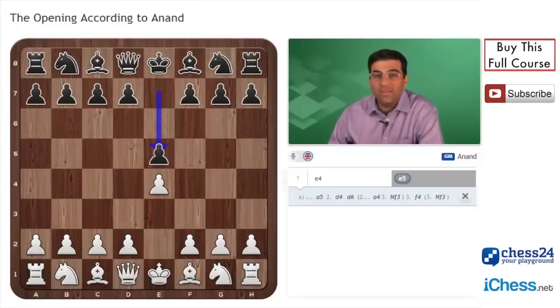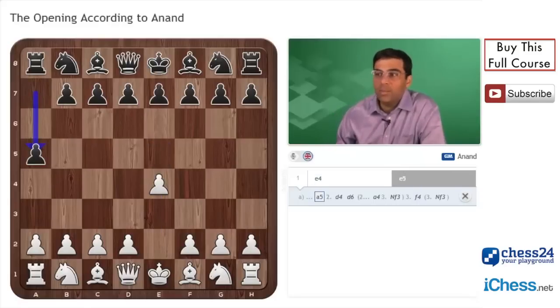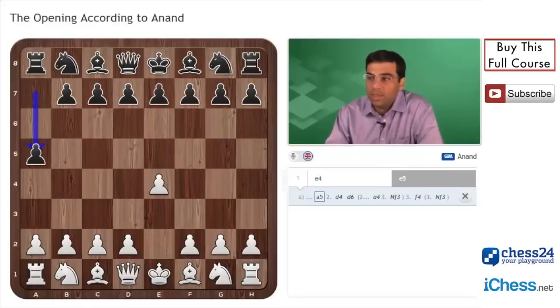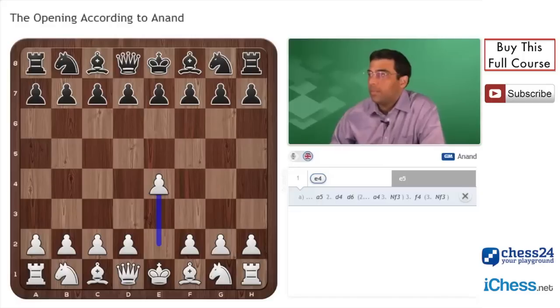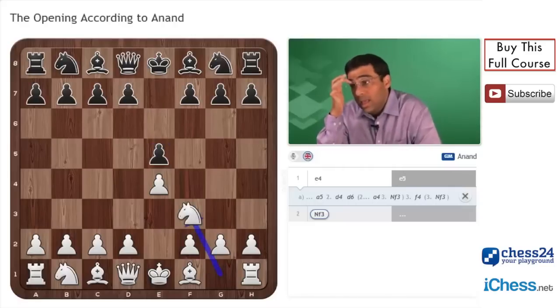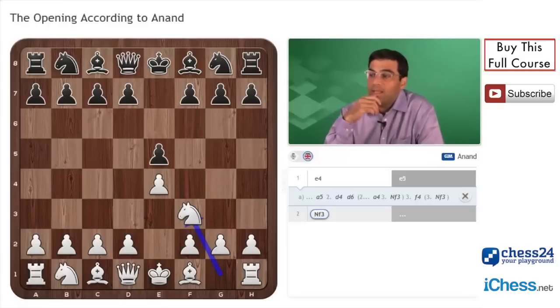E5 is a very healthy move. When we get to the openings we'll see many different variations so you get an idea of the various strategies. But moving a side pawn in the absolute beginning of the game is a terrible move — it's almost never good. So e5, knight f3.